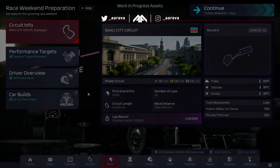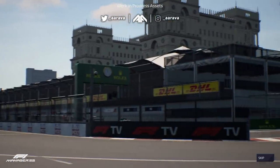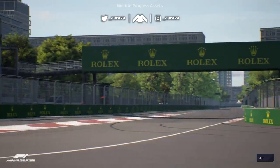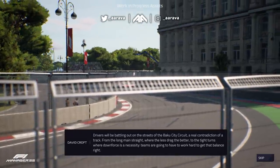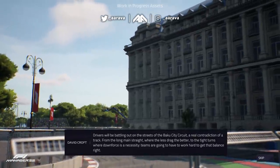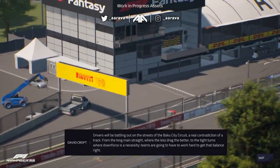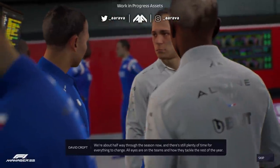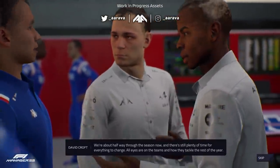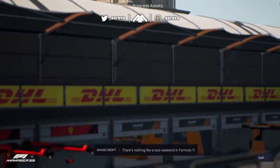Hello from Baku, where we're looking forward to a weekend of racing among the medieval and the modern, here at the Azerbaijan Grand Prix. Drivers will be battling it out on the streets of the Baku city circuit — a real contradiction of a track. From the long main straights, where the less drag the better, to the tight turns where downforce is a necessity. Teams are going to have to work hard to get that balance right. We're about halfway through the season now, and there's still plenty of time for everything to change.